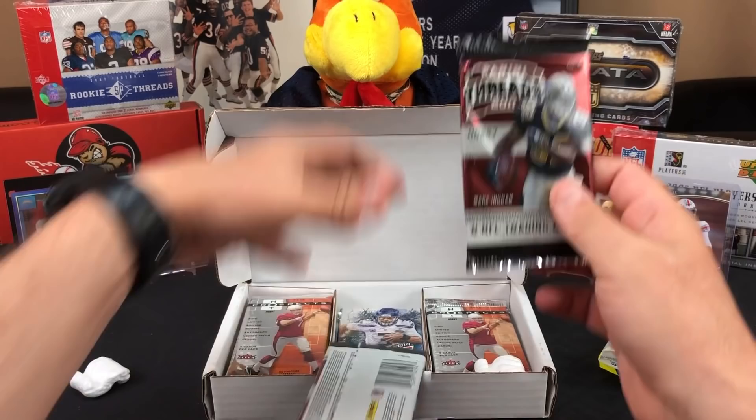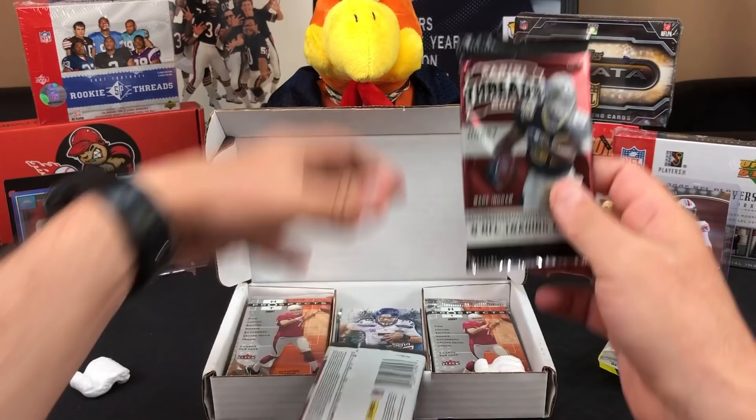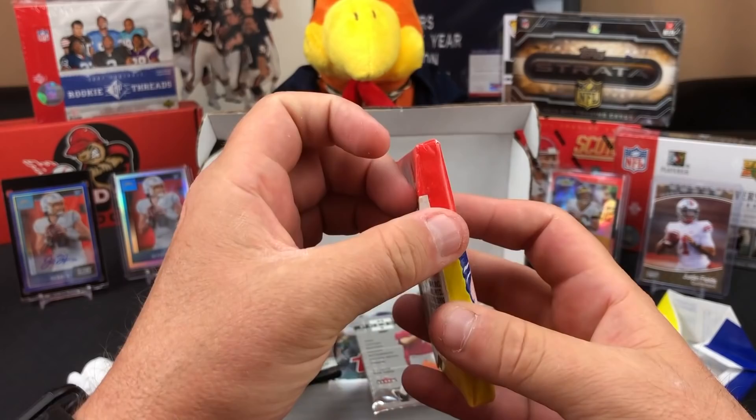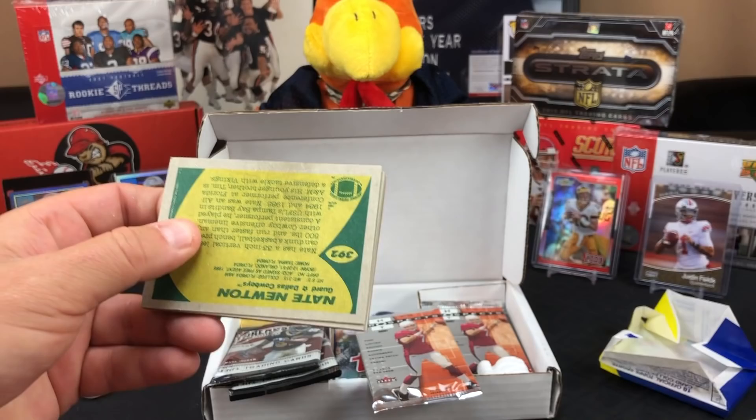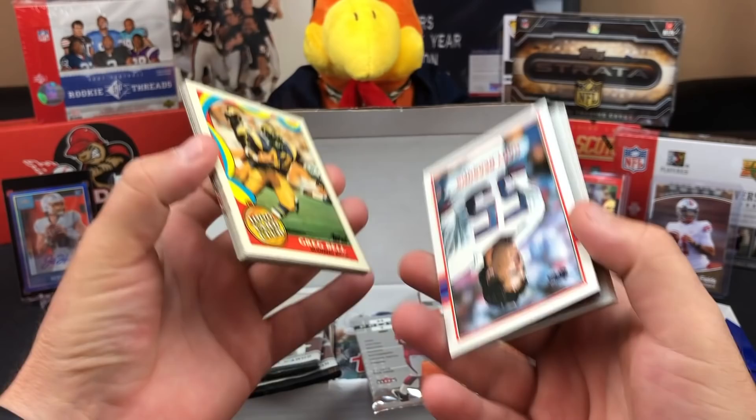Let's see what else we got here. We got two packs of Panini Threads right here — 2011. Here's another one — this one is also 1989. Gum parts and pieces all over the table. You've got to try a piece of 30-year-old bubble gum. You've got to.